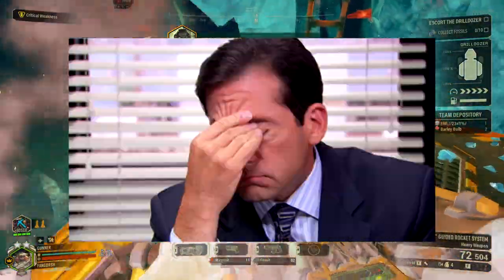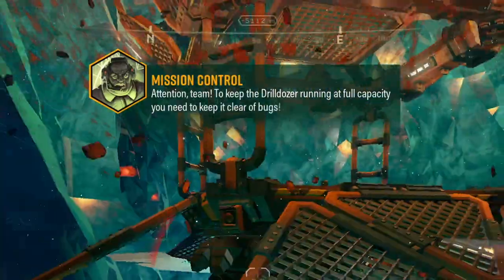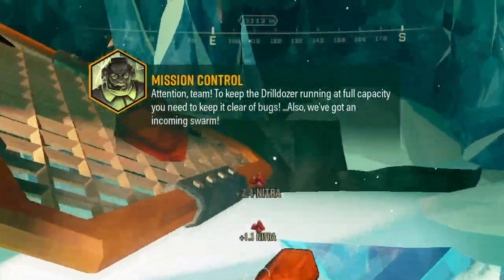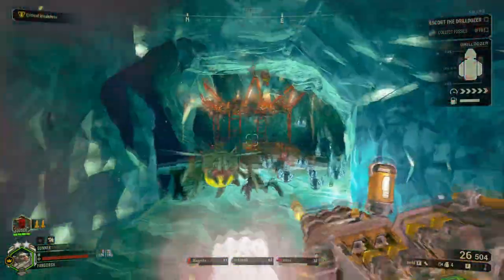Oh, there's the Nitro Van! Oh my God. We need to keep it clear of bugs — also there's an incoming swarm. Love that line so much. Bosco, enough mining, we need your help.